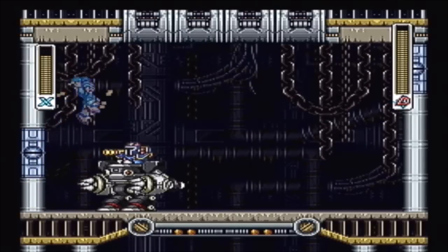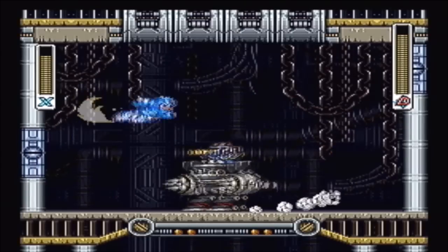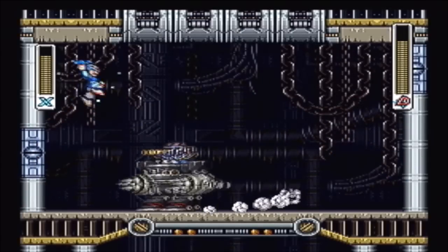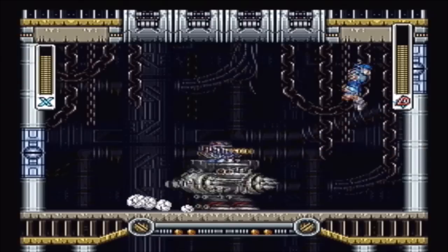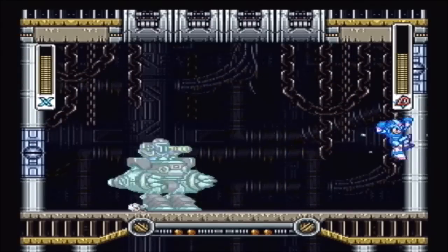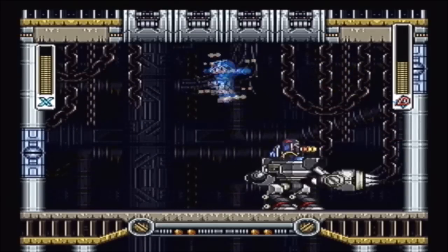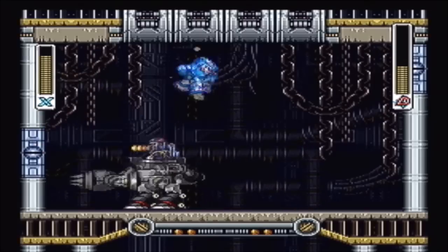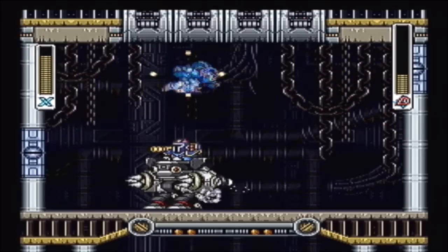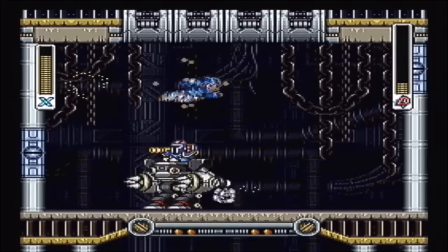For Vile, just treat him like you did Tunnel Rhino, at least while he's in his ride armor. He's gonna stop when you jump over him, so you want to be tactful of that. Just lure him as close to the wall as you can, follow my pattern and you should get him. He has a few seconds before he actually reacts. Also, try not to overcharge your buster, because when I was in the purple charge, it did kind of screw my pattern up.